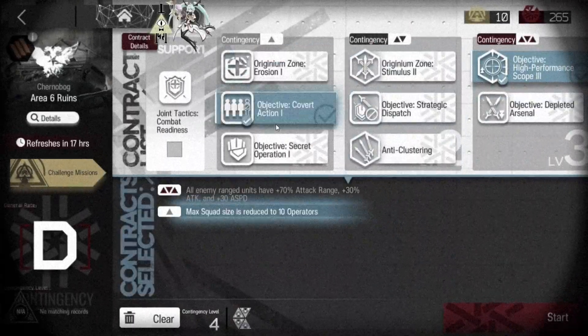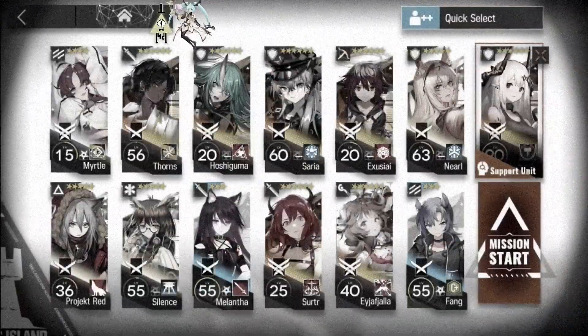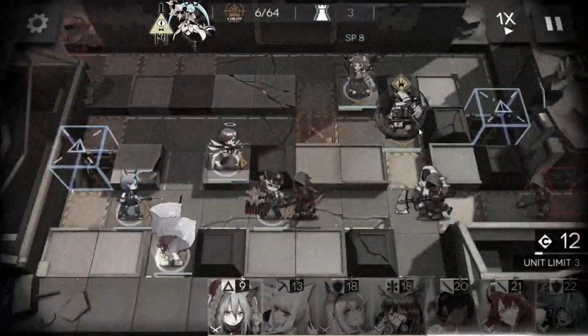What's up Melts, we're moving on to day 13 of CC Lead Seal, Area 6 Ruins. This stage gave me quite a bit of difficulty so I've had to rely on Kyo's strategy to get through it. So let's see how it went.